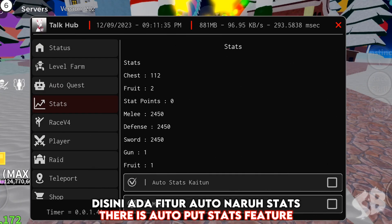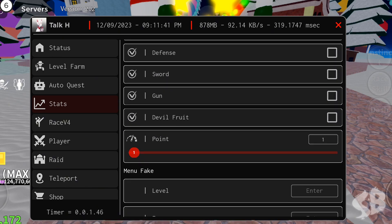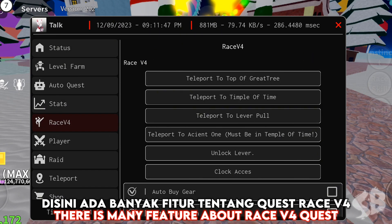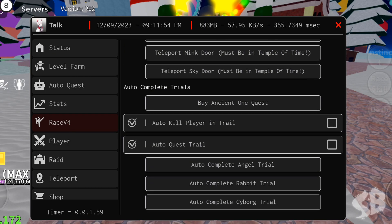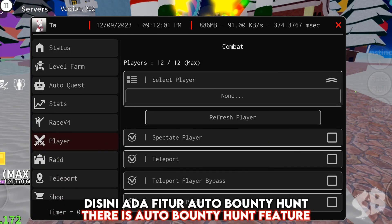In the stats section there is an auto put stats feature. In the Race V4 section there are many features about Race V4. In the player section there is an auto bounty hunt feature.